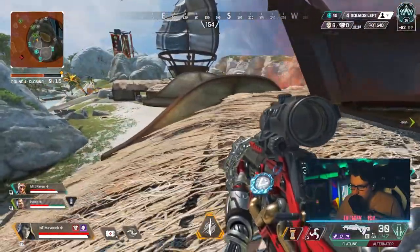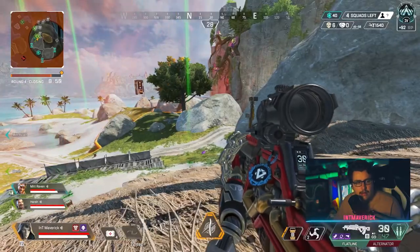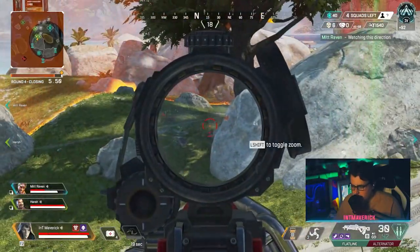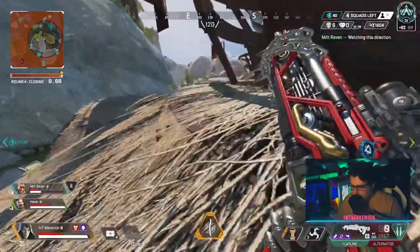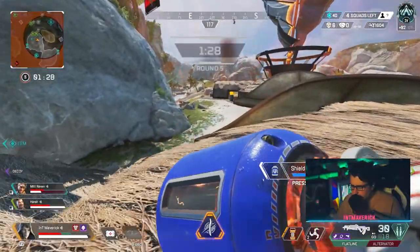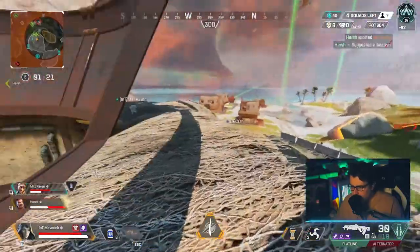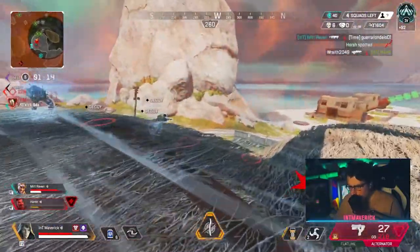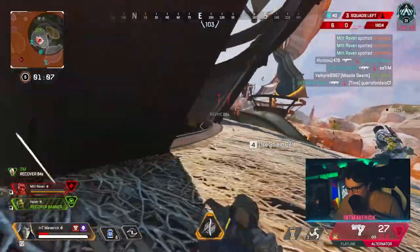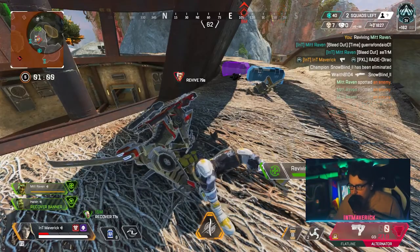You can normally assume that if you haven't been third-partied within about a minute in a zone this small, the other teams are rats or solo players. We stay and deal damage, but then they try to loop around the right side. While I heal, I'm scouring the map for the other teams. Then the team gets behind us, so we completely rotate around — Mitt Raven takes down two of them.